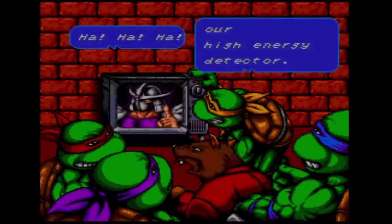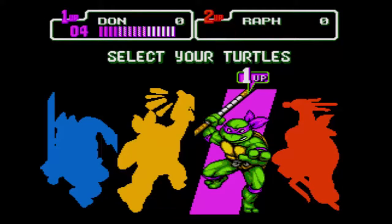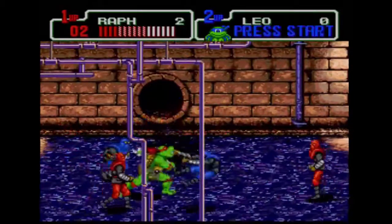When the game starts, you can pick between Leonardo, Michelangelo, Donatello and Raphael. Each character has their own characteristics — for example, Raphael is really quick but has short range, while Donatello has longer range using his bo staff.